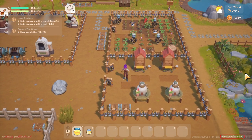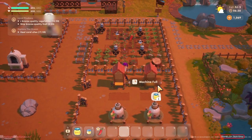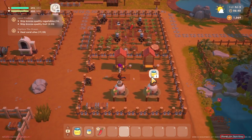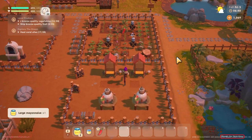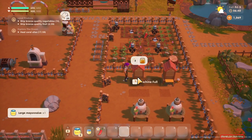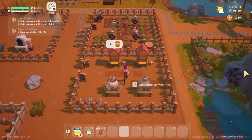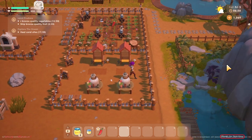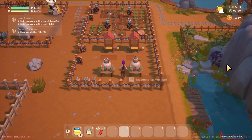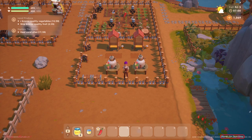As you can see, the beehive is still processing — it's not quick to make honey, it takes until the next day. All right guys, thank you very much for watching. I hope you get an idea of how to use these machines in Coral Island. Bye!